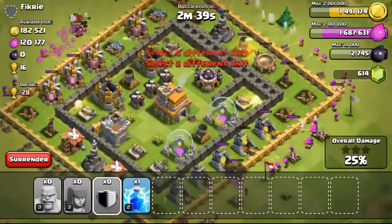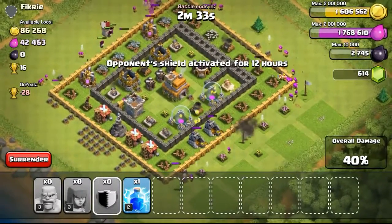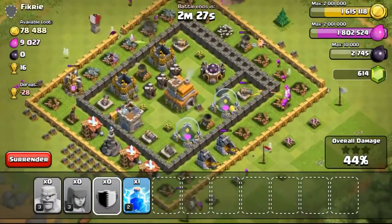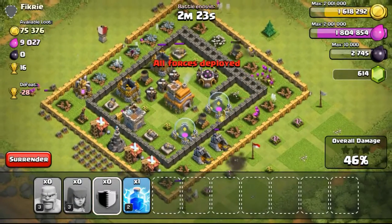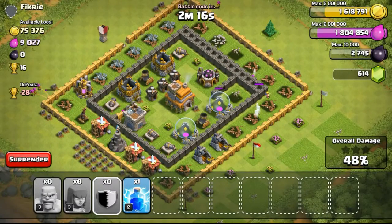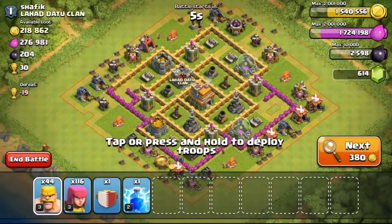Going ahead with this raid — there's 300,000 gold available. Focusing on the bottom because a lot of the gold was in the gold mines, and also trying to get the one star. It's kind of a hard base to get the one star because all the buildings are behind the wall, and the mortar is so enclosed that it can shoot over both walls, taking out a lot of my troops. Eventually the wizards got taken out relatively quickly, especially by the mortar on the top left — it took out a lot of my troops, so I didn't manage to get the one star.